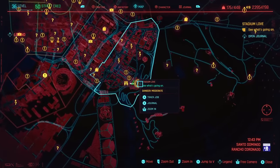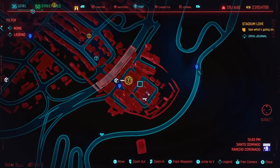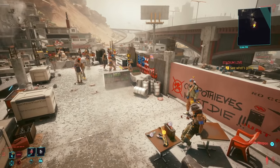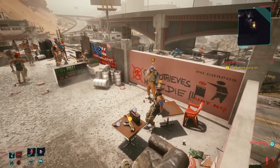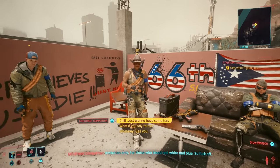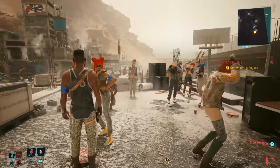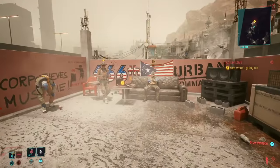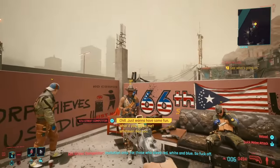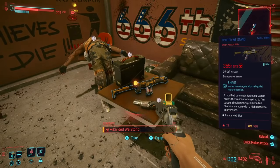The location we're going to is right here — it's the Quest Stadium of Love. This is the most redneck America party you'll ever see with guns, booze, and dancing. There is a quest line attached to this where you can talk to these dudes and do all sorts of things, or you can go absolutely crazy and murder everybody here. It's going to be completely up to you how you want to play this out. But we can just go ahead and murder everybody and loot it — and we got the Divided We Stand.